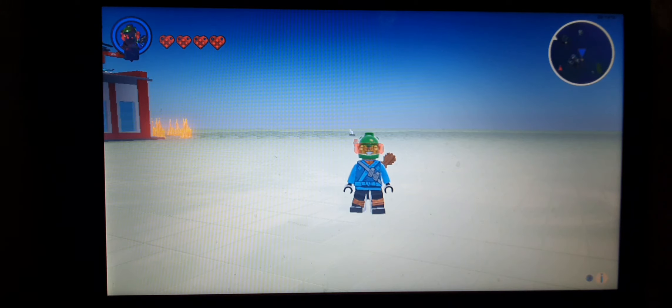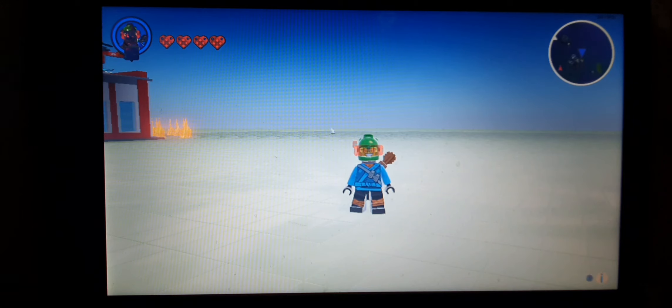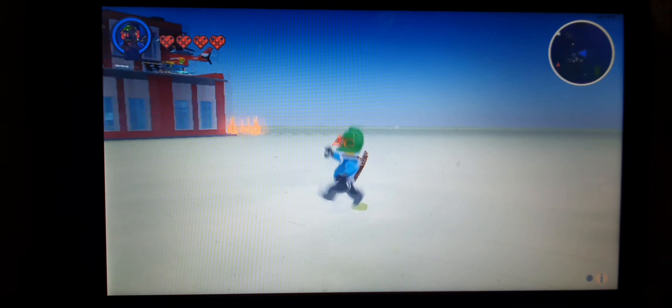Now in this video I will be showing you a mystery that I figured out in Lego Worlds. The mystery is that if you drive the new fire truck that came to Lego Worlds along with the fire station, when you see the controls it says something about attack, but when you press the key binding for attack it doesn't work. I figured it out a few days ago and I'm here to share it with you.